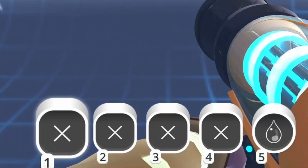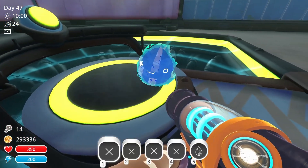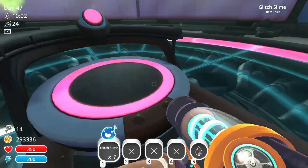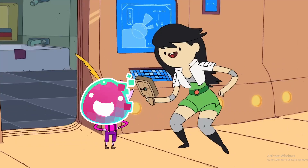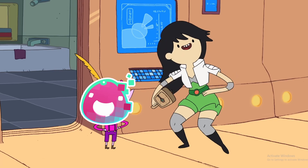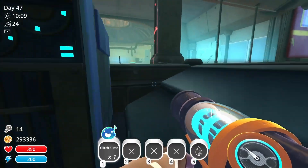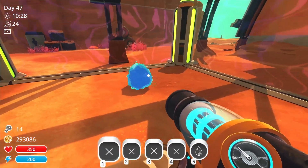Weeeeee! Somehow, a glitch slime managed to stow away out of the slime simulation. That's a miracle! I didn't think it was possible, but the glitch slime made it and became an independent life form. Not complaining — I made a corral and stored that little guy into its new home.